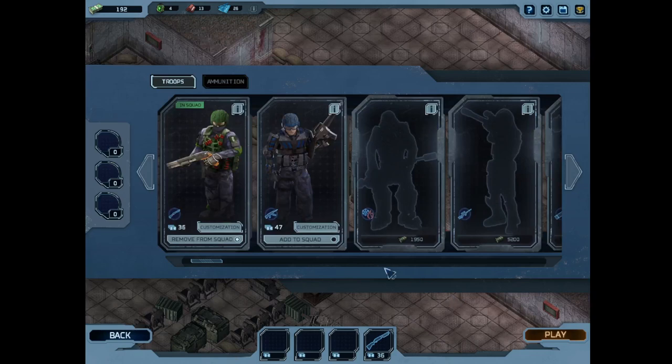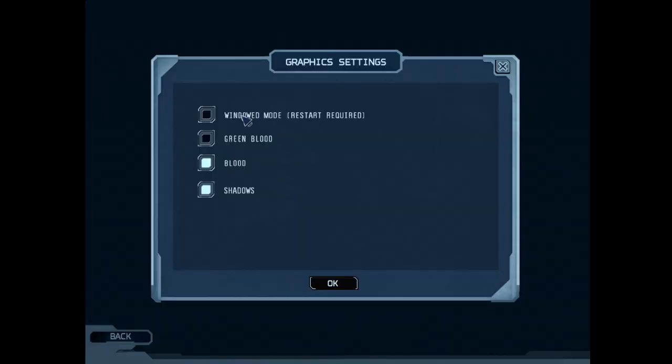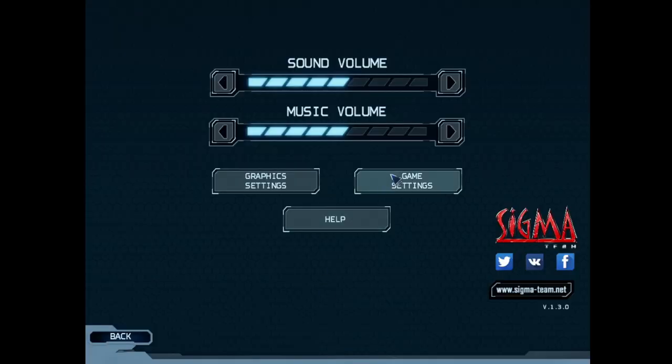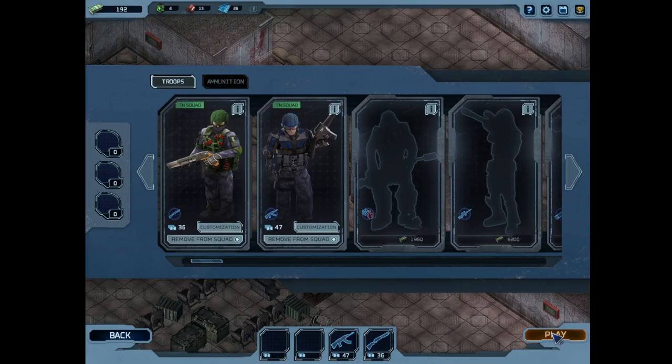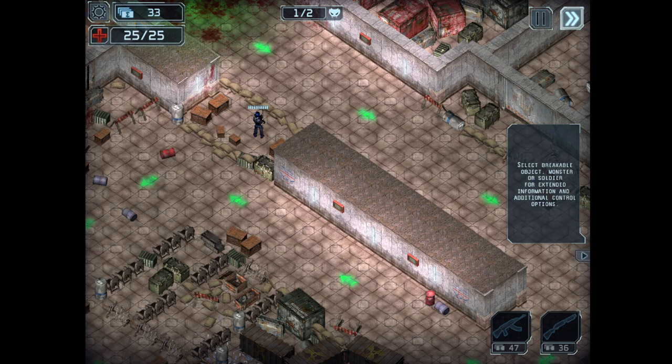Let's play on level two this time. Some parts kind of get cut off. It's already playing in windowed mode. The AK costs 47, the shotgun costs 36.